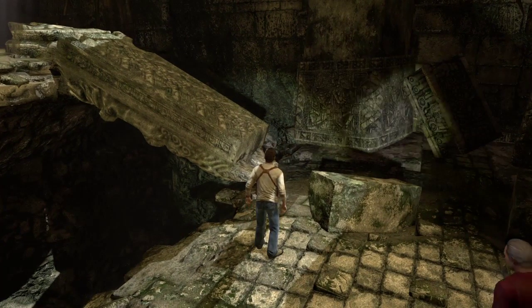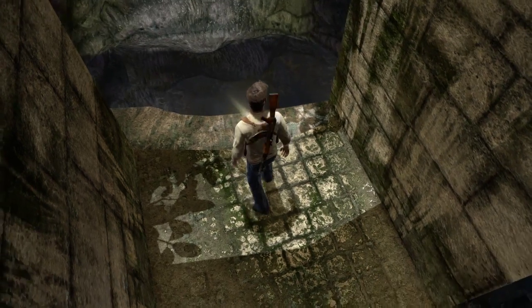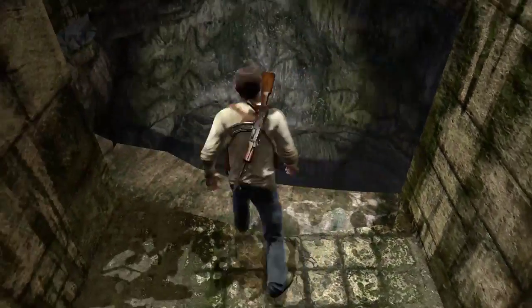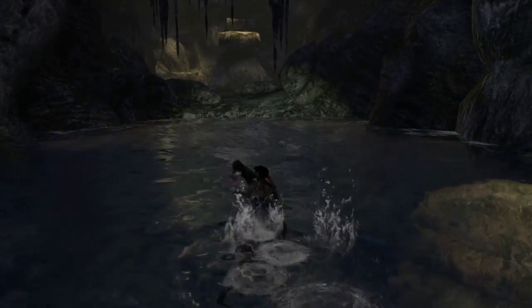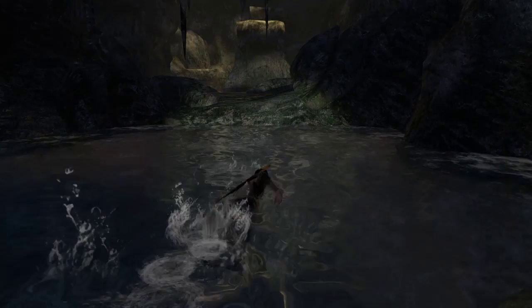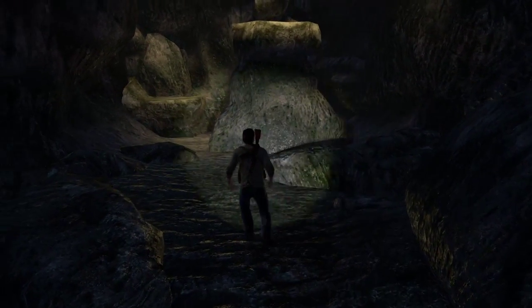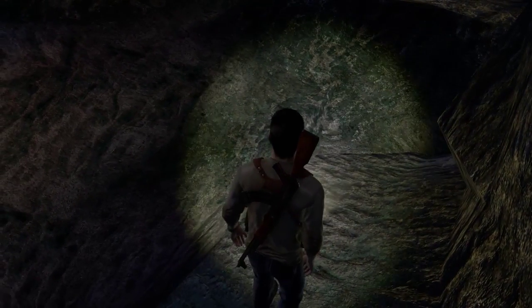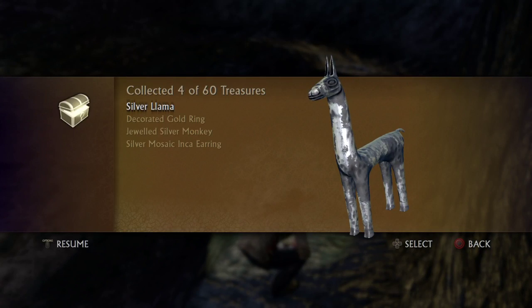For treasure number four, after you've filled this bit up with water by shoving that thing forward, you just jump in. Once you go through here and get out, instead of going left and climbing up, you go right and then in that little bit there is the silver llama.